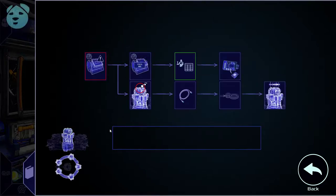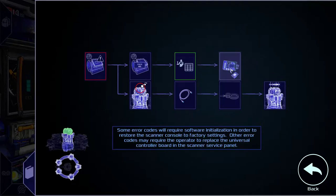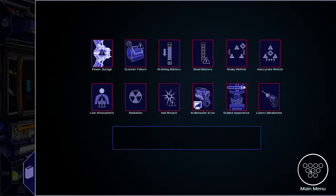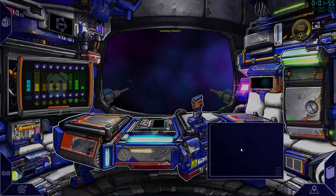It appears the first thing we need to do is go to the scanning room and check the main computer in there. Close the manual. So this is actually the step-by-step repair procedures for things, which is very cool. Right click to close. There's a map for easy navigation.